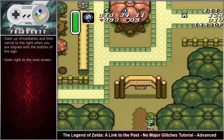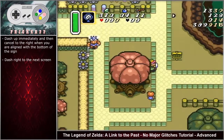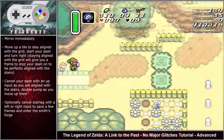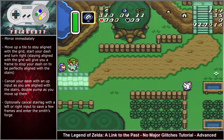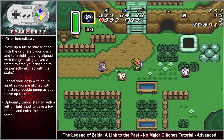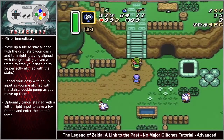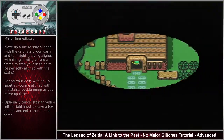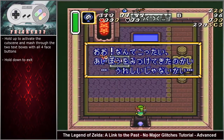Continue with the same inputs as before to the next screen. Dash up immediately, cancel to the right when aligned with the bottom of the sign, and dash right to the next screen. Here the Blank Smiths strategy is used — it makes the entire sequence of getting the tempered sword and mirroring more consistent and RTA-friendly. Mirror immediately, move up to stay aligned with the grid, start your dash, turn right. Staying on the grid gives you a chance to stop your dash on the right frame to be perfectly aligned with the stairs. Cancel with an up input when aligned with the stairs, double-pump left and right moving up them, and optionally cancel stair lag with a left or right input at the top.